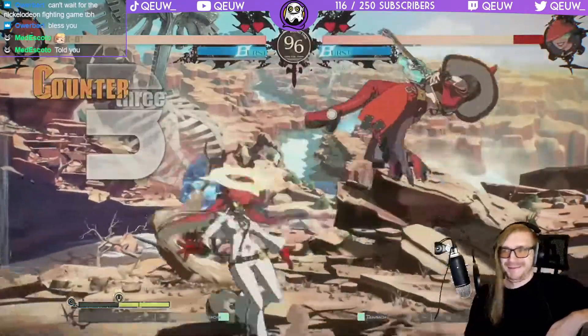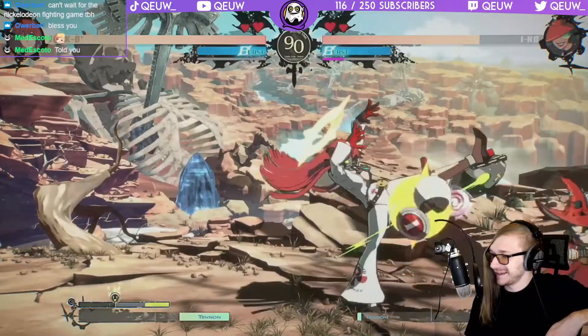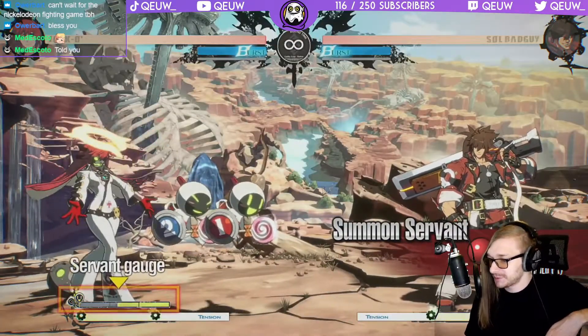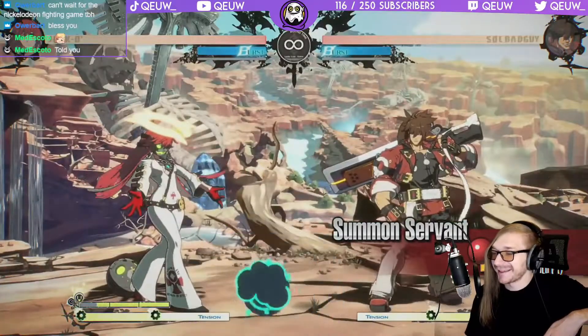Jack-O' fights by summoning servants. The ever-changing battlefield as you go on the offense. God damn the fake pressure, but that's even better when it's fake. This move summons a servant — servant gauge is required to summon them. You can use servants as projectiles by hitting them with an attack.